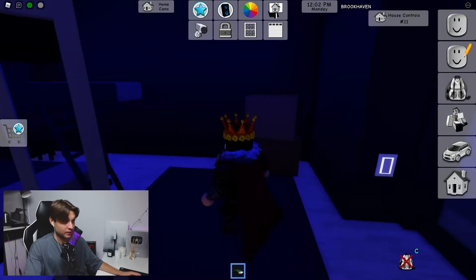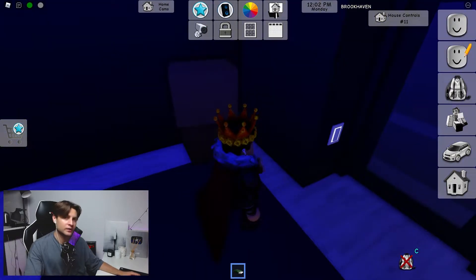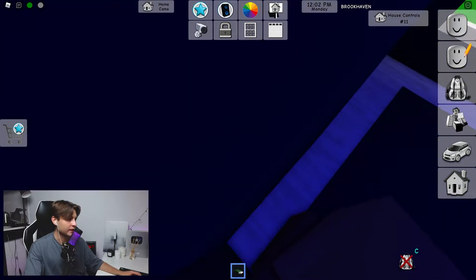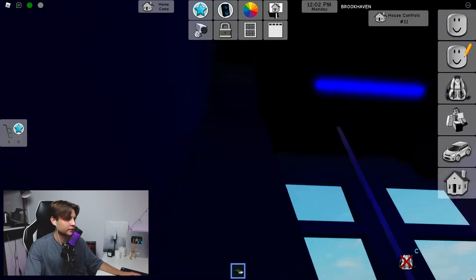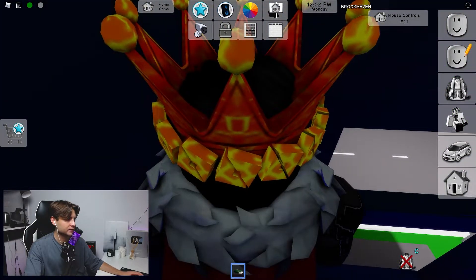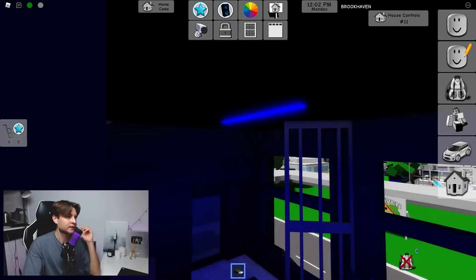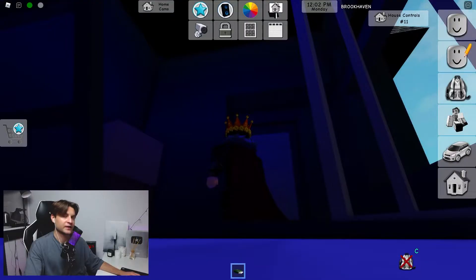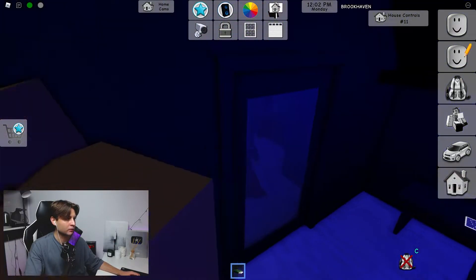We need to go right here to the second floor again, and here we have this living room. We have these two boxes right here — what we need to do is go right here, and you can see this small corner. We can go up, and here we have this secret place. This house has a lot of hiding places and I want to show you them all.